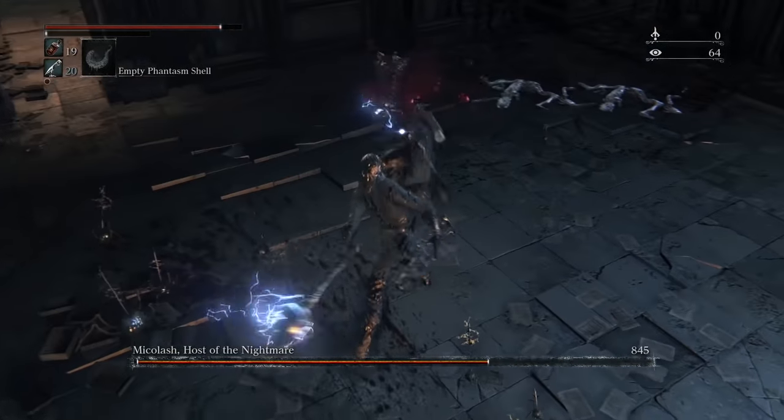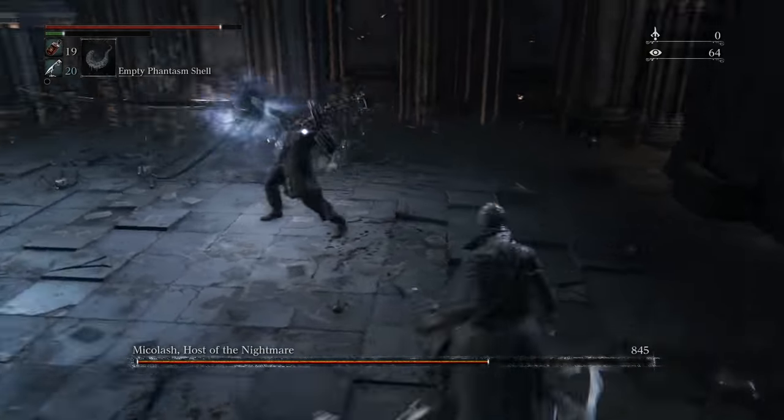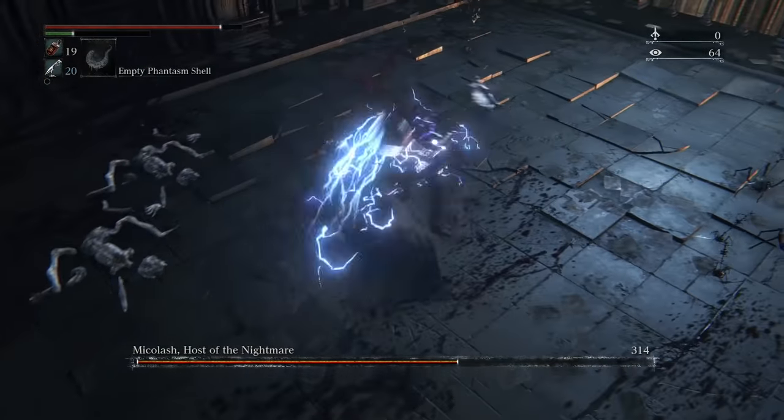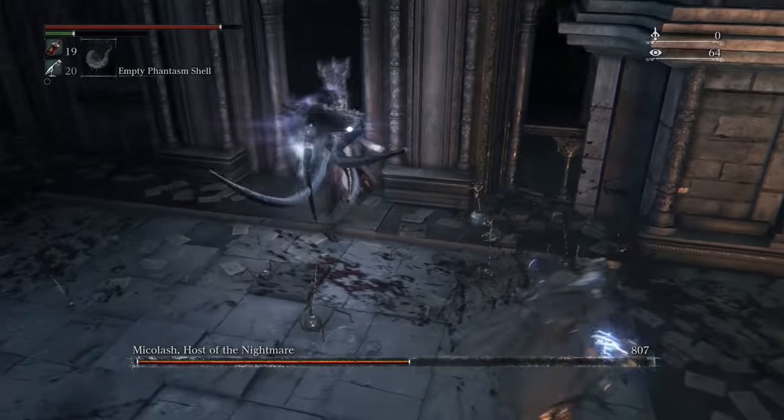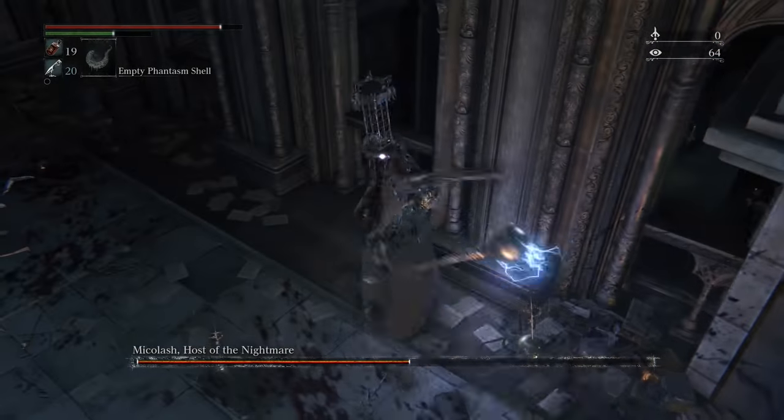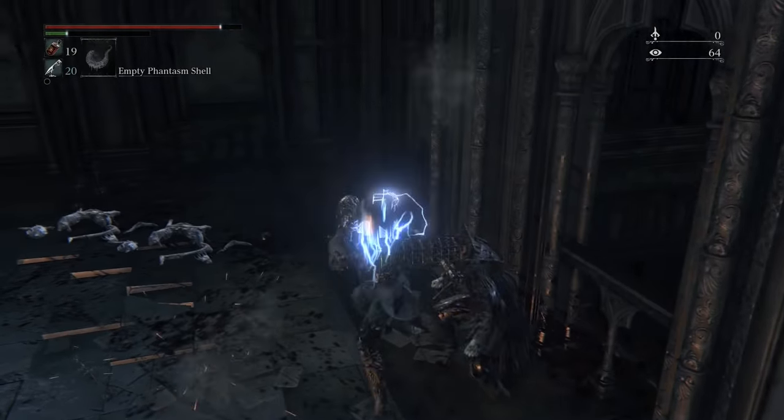If you can, try and get him in a corner or against a wall because he does do a lot of sidestepping and back jumping, and if he's cornered, then you can basically just take him out this entire phase in just a few combos without him doing anything about it.